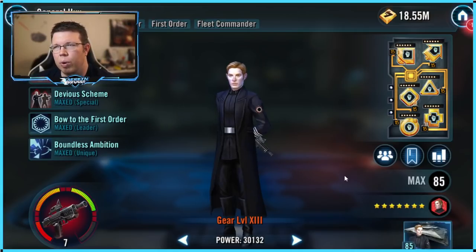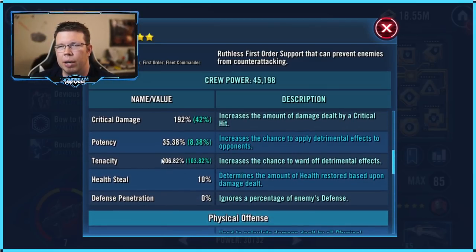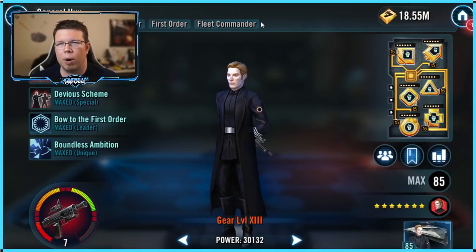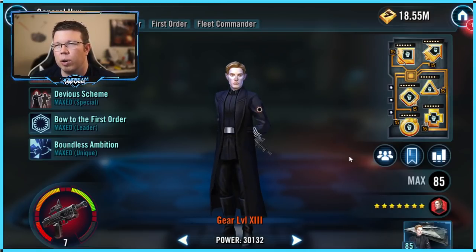General Hux is another one who wants a lot of tenacity. He has a high natural tenacity, which makes it easier. He's usually on a Supreme Leader Kylo team, and he wants to keep taking turns — getting 20% turn meter from his various specials and abilities.